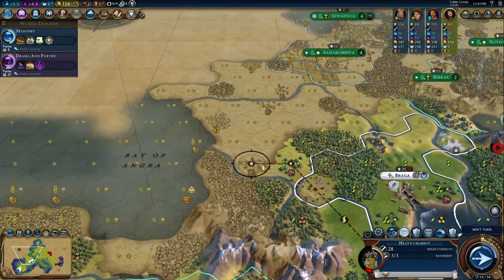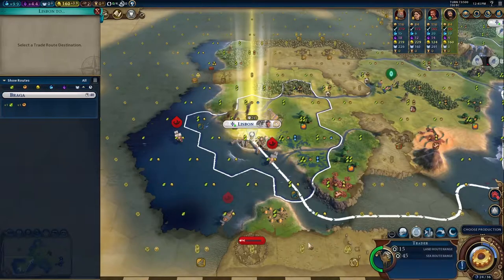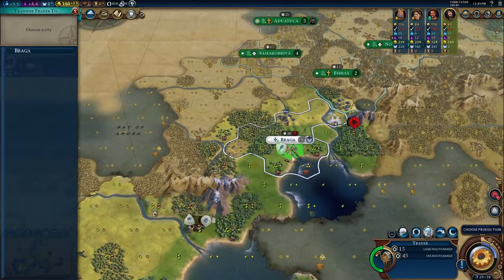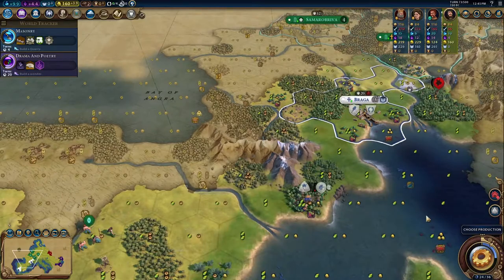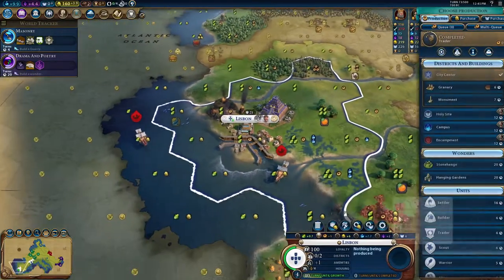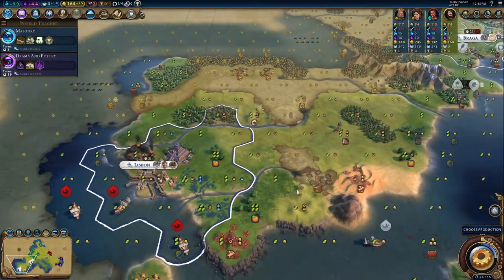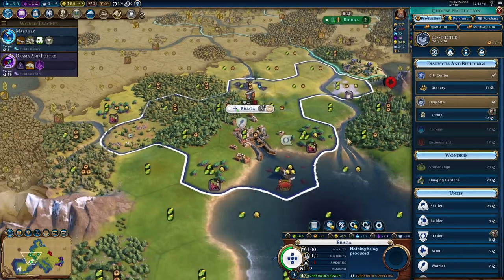Maybe we settle on the copper. We still want to settle on this wine over here. So we can't reach Otawatica just yet — we might want to send something to Braga. I think we just stall and trade this to Braga, and send this trade route to the wine city over here. Let's get this granary out. I don't need that place for a theater district — let me get a granary. Maybe we can get another trader later — we already have plus four trade route capacity.